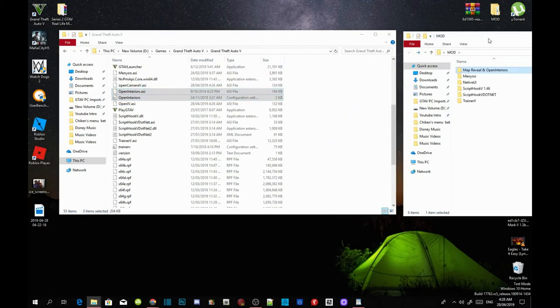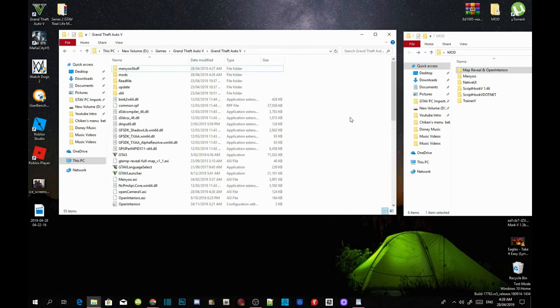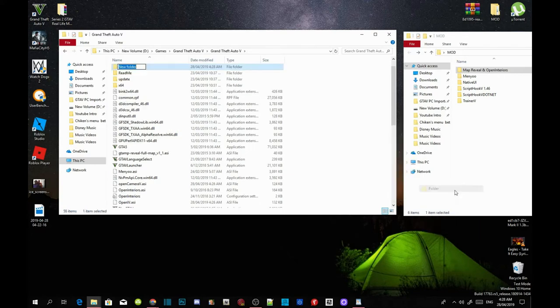Now we have finished with that. Right-click on your GTA V main folder and refresh it, then right-click again, create a new folder, and name that folder 'Scripts'. Make sure you spell the word correctly: S-C-R-I-P-T-S. Make sure you have the S at the end.